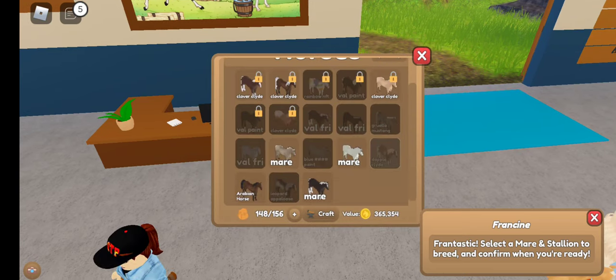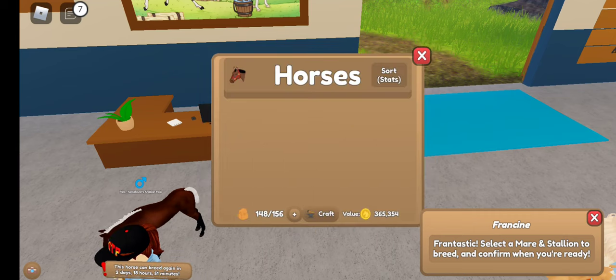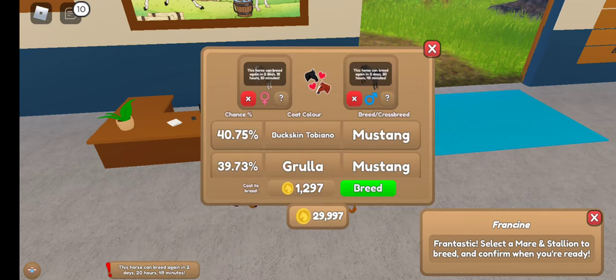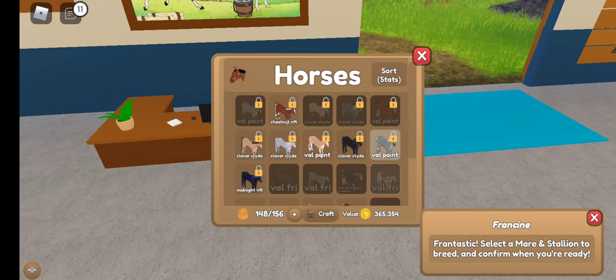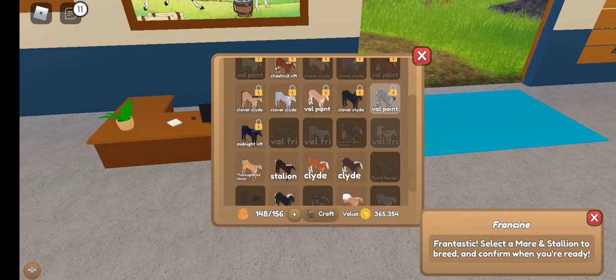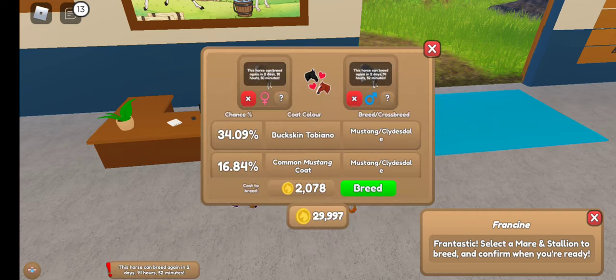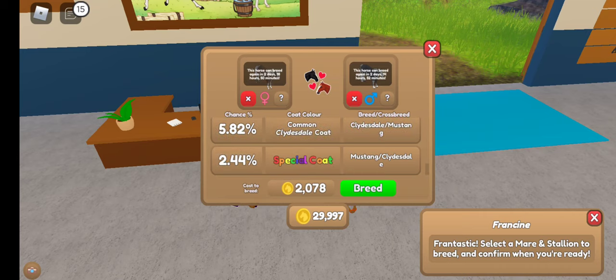Next up, you are going to need a mustang with a buckskin tobeo coat — let me find it — and then a Clydesdale with a dapple gray coat, and there's another one of the horses.